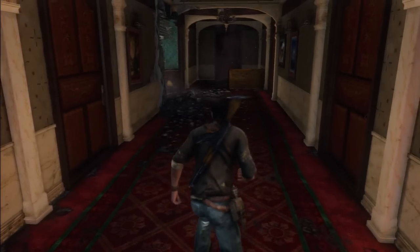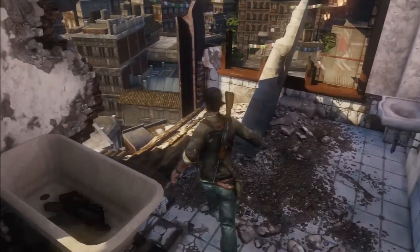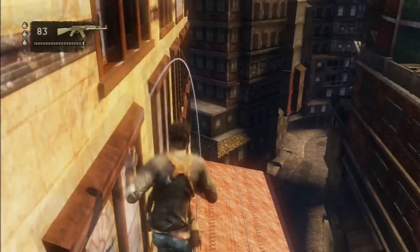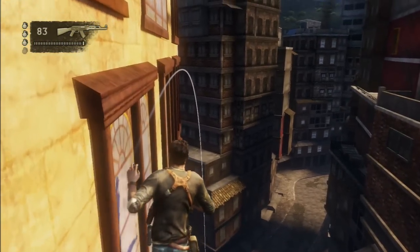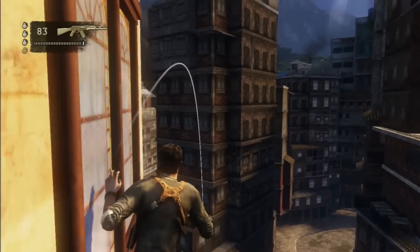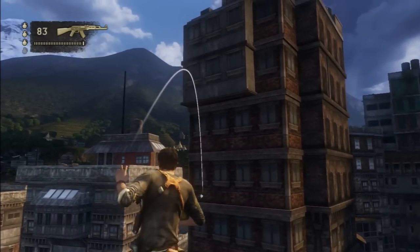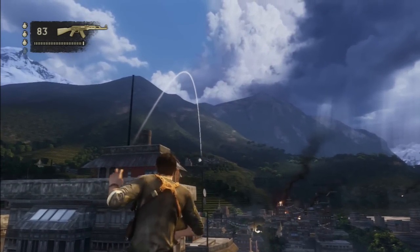I just wanted to explain here with this video an alternate way to do the long airwalk in Chapter 6 of Uncharted 2, which is what you're seeing right here. This is a pretty hard trick if you have seen an Uncharted 2 speedrun before. Particularly what I'll be referencing is Immersed's current world record run. There is like a two-minute airwalk in this chapter where you skip a lot of Chapter 6 and you end up in Chapter 7 at the end of it.